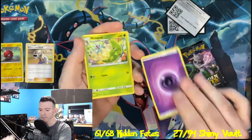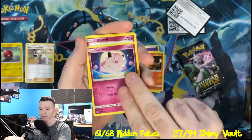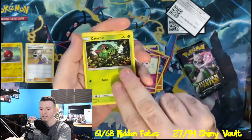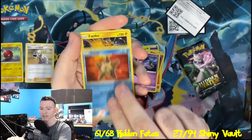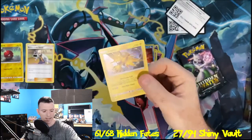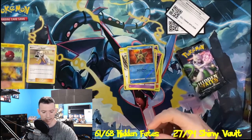Psychic Energy — pack number two for Hidden Fates. Metapod, Charmeleon, Magmar, Clefairy, Jigglypuff, Caterpie, Eevee, Atkins Reverse Holo, Staryu, and a Holographic Zapdos is our first holographic of today's video.